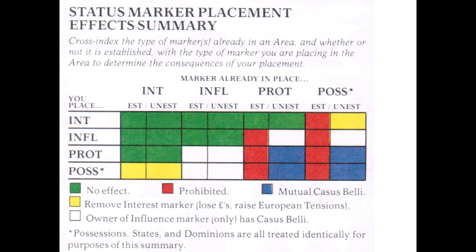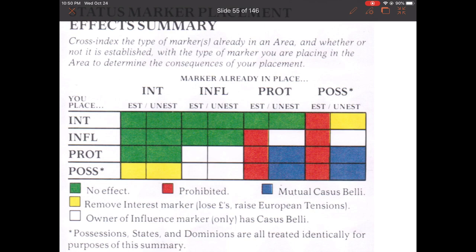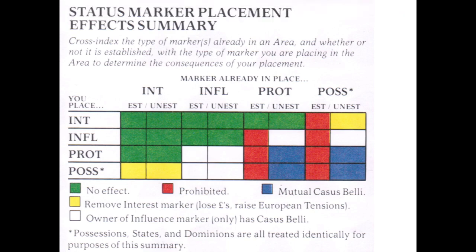Players can only place status markers that are permitted by the status marker placement effect summary. Interest markers may be placed in any established area with a protectorate, but otherwise no status markers may be placed in any established protectorate or possession. It's best to establish status markers early before other player status markers become control markers and exclude other markers. Interest markers are free to place and should all be placed. When areas have multiple placements of status markers by different players, incompatibility can result in conflict. For example, placement of a possession marker results in the loss of all other players' interest markers. These incompatibilities are resolved in the marker adjustment phase or as a result of war.